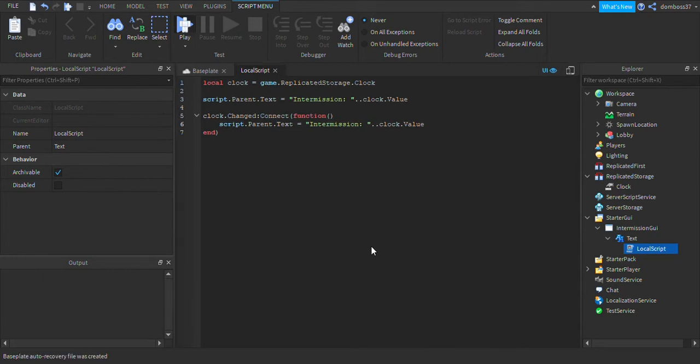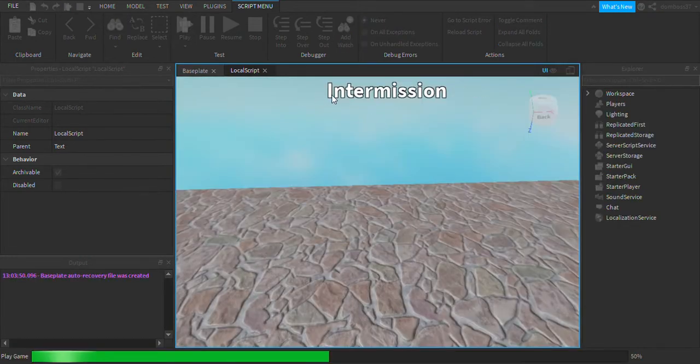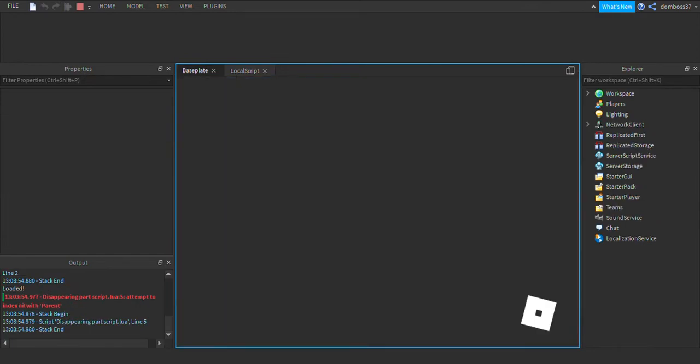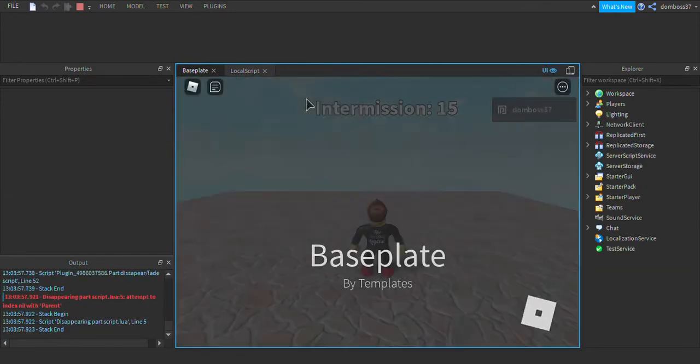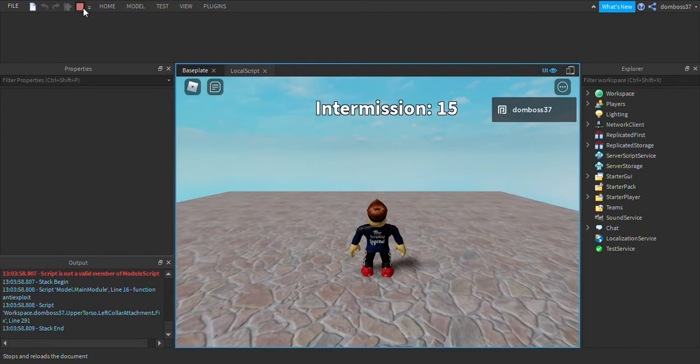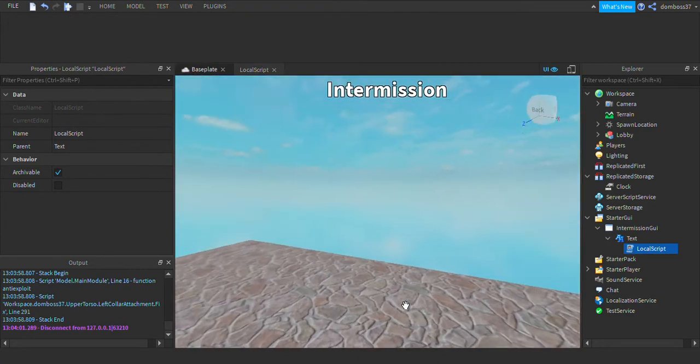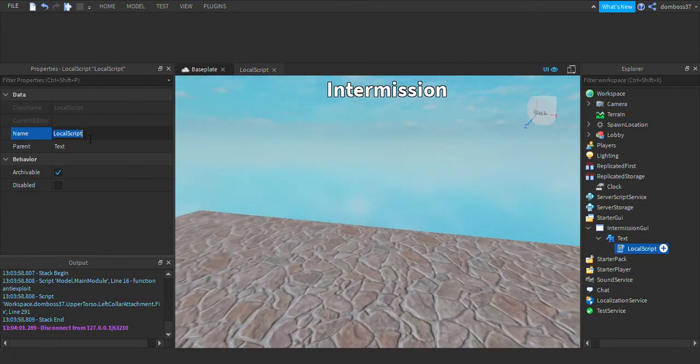If we go ahead and play this it should just say 'Intermission: 15'. Let's also concatenate an exclamation point at the end. Now rename this LocalScript to ChangeToClockValue.